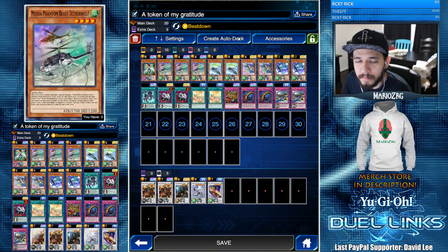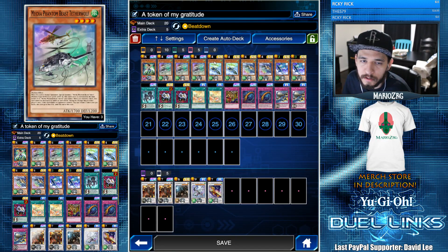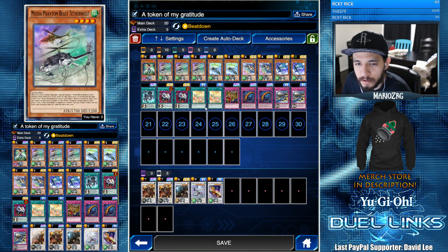For our skill we're running Beatdown, because most of our monsters are going to gain levels whenever there's a Mecha Phantom Beast token on the field. Having Beatdown lets us get that extra boost for them to get over problematic monsters — it just works out pretty well.